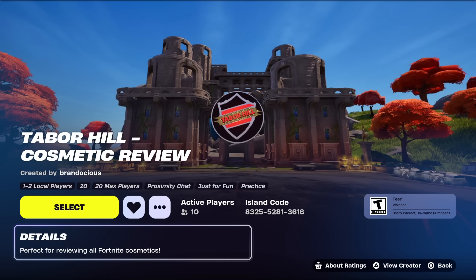Even before UEFN, Brando was able to make good maps. So I asked him a while back if he could make me a map that I could review stuff on, and he said absolutely. This is the map I use right here — the island code is 8325-5281-3616.